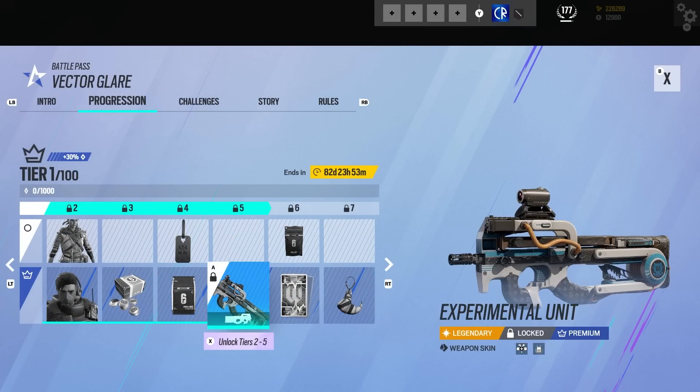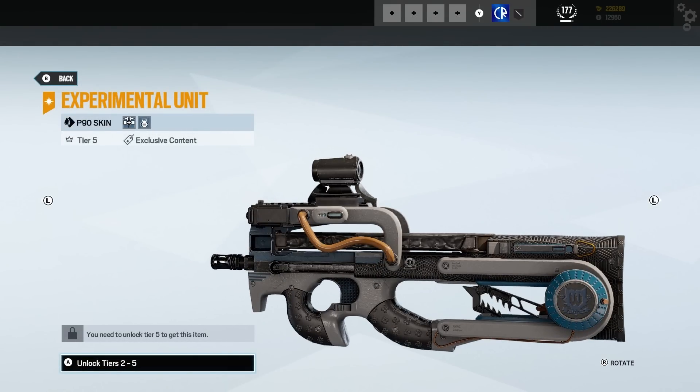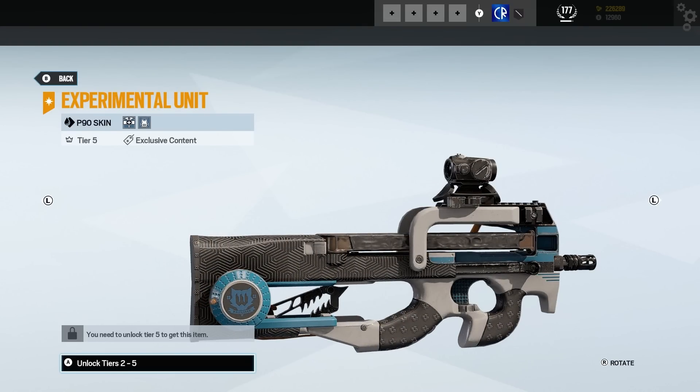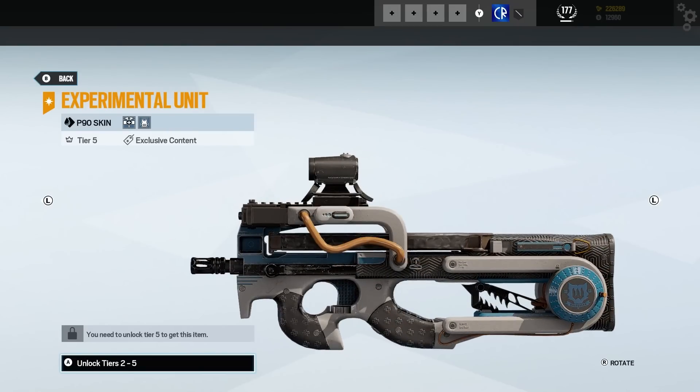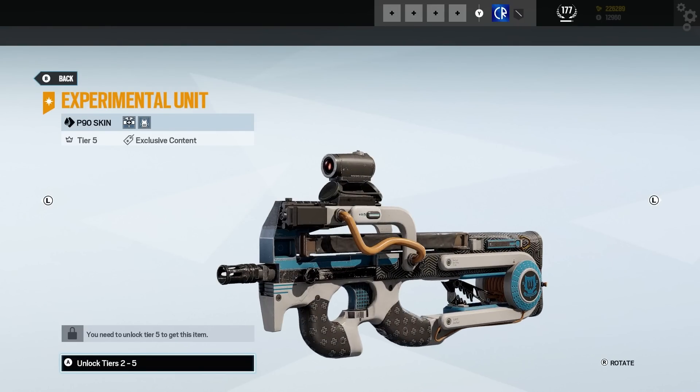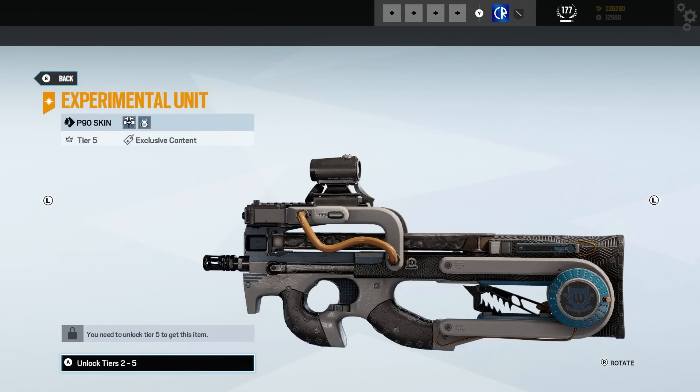Then we've got a weapon skin — this is for the P90. Wow, it's a 3D weapon skin. I am quite liking that. If this is the start of these Wolfguard weapon skins, this is a very good start. That looks cool.